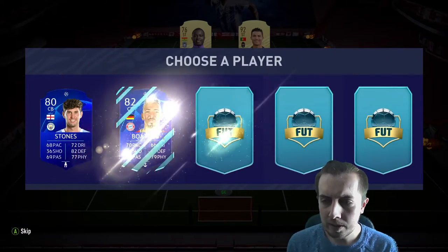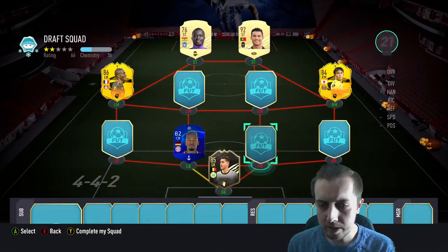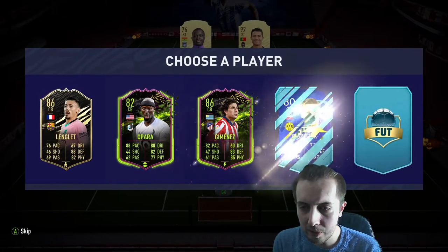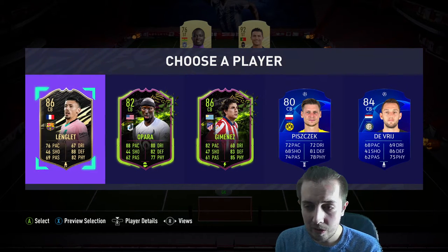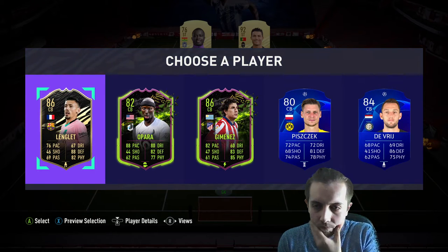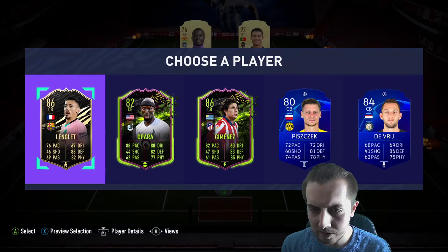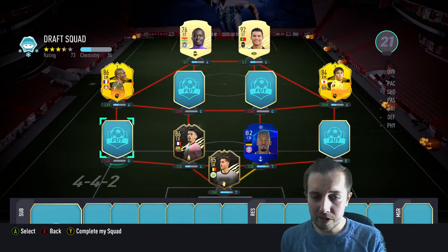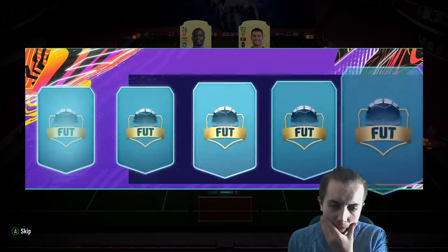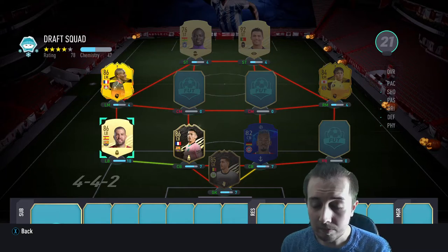I'll go with the Bundesliga goalkeeper — I think there are more options for Bundesliga defense. For center back we get Boating, and I'll go with that since he links. Then we get Jimenez, Picheck, and Longlay — Longlay is a very nice-looking card, though he doesn't obviously link. I'll go with Longlay. This draft is a bit of a mess at the moment.